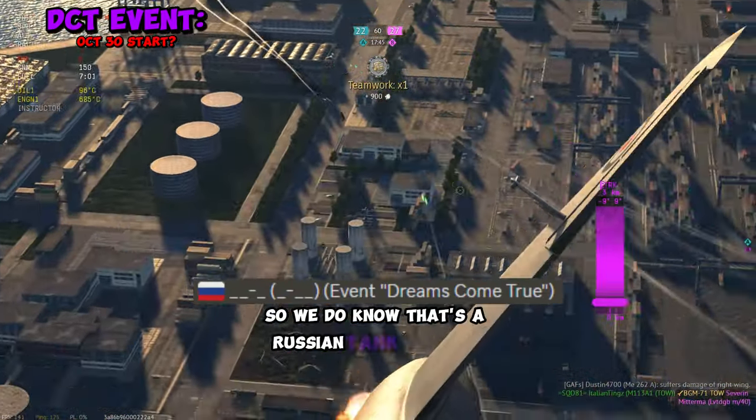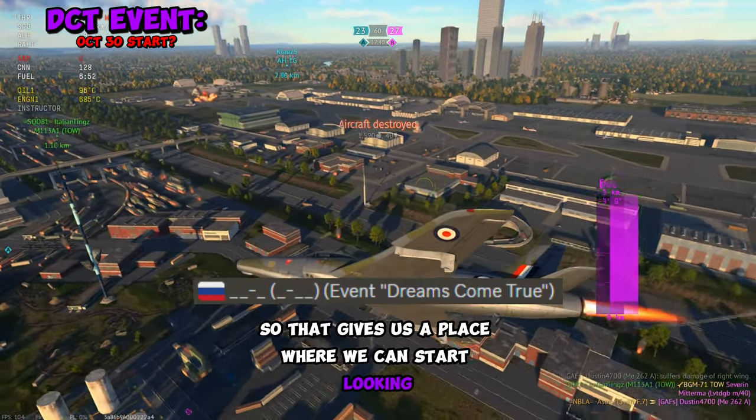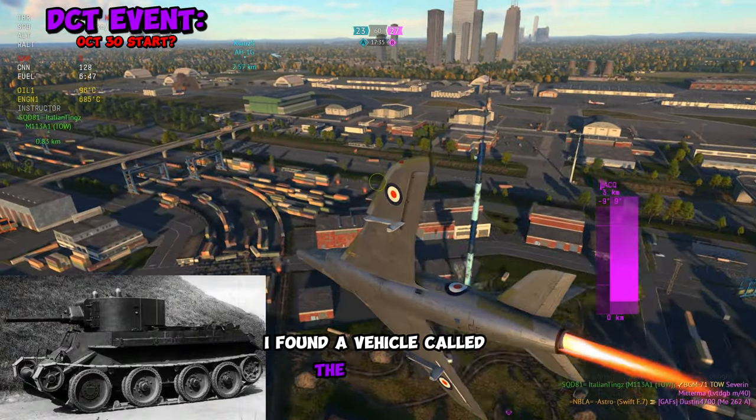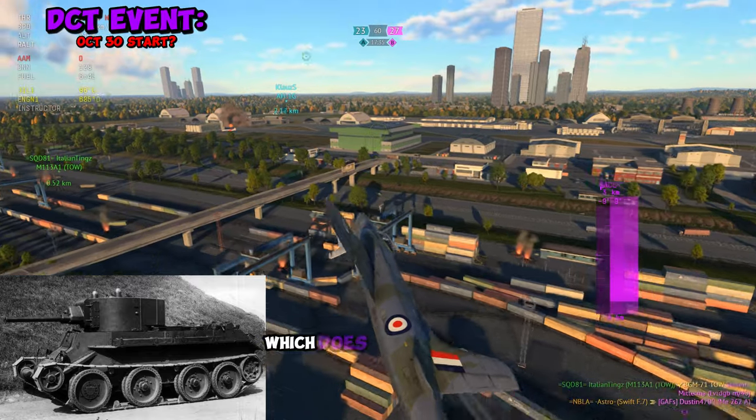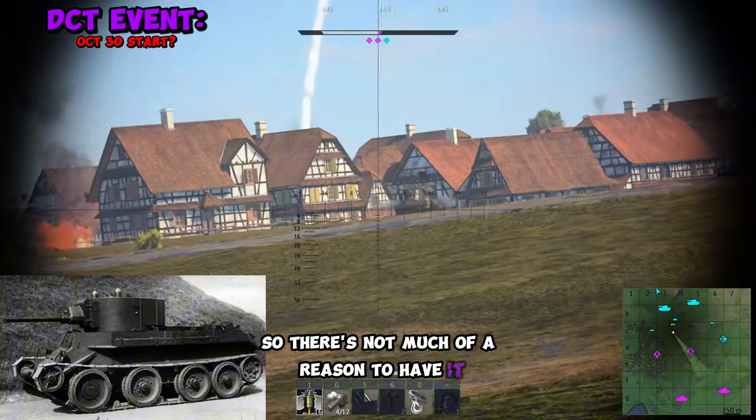We do know it's a Russian tank, with all these little blank spaces, so that gives us a place where we can start looking. On the War Thunder forums, I found a vehicle called the BT-7 L11, which does fit the name requirements. But it's basically just a normal BT-5, so there's not much of a reason to have it.